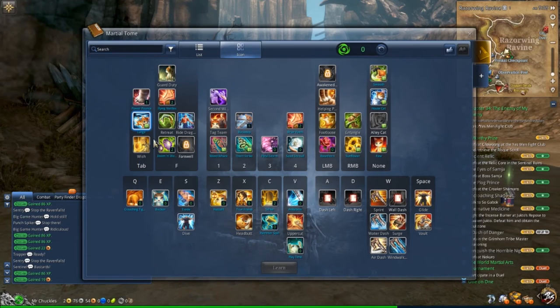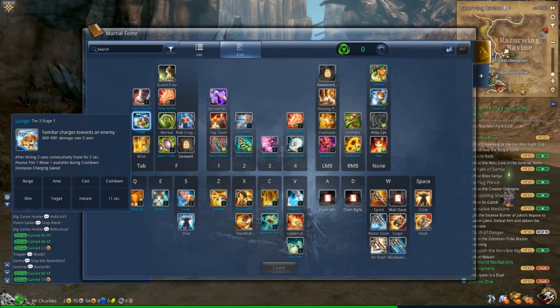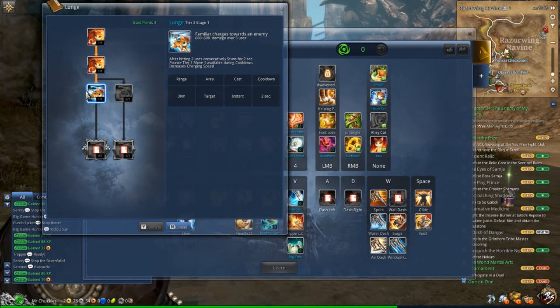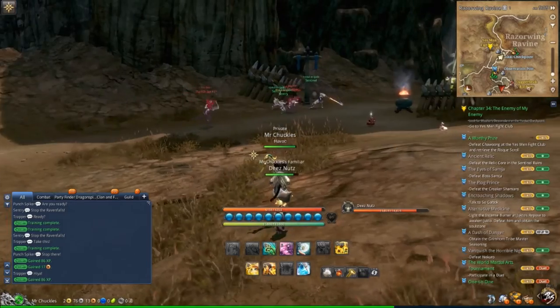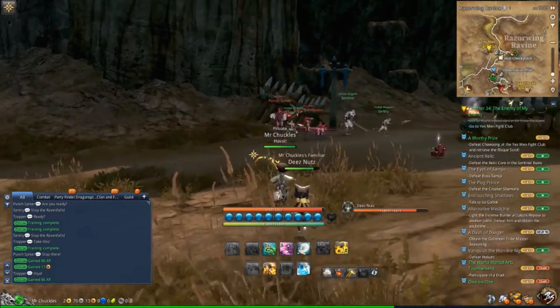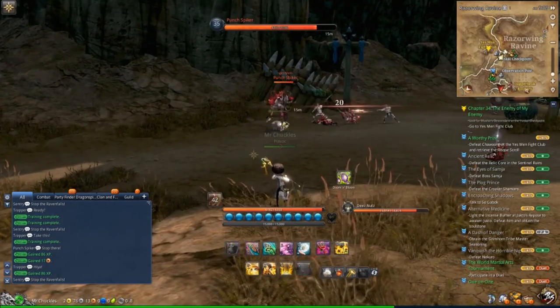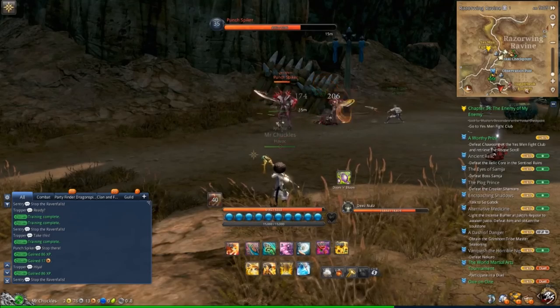The next cat utility skill is Lunge — the summoner sends their cat out to attack a target. Most summoners spec it so that if the cat hits you more than twice in the skill combination, it will stun you for two seconds. Be prepared for that if you see the cat rushing you. Here you can see the cat charges at the target, jumping from side to side, and if it hits more than twice it's going to stun you.